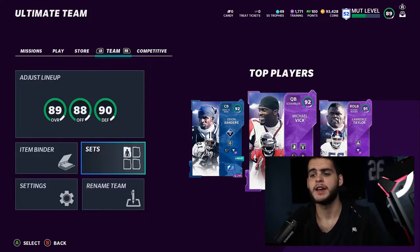Before we get into the video, make sure to go down below, hit that subscribe button, turn on that notification bell, and give this video a big thumbs up. If you haven't already, head over to Muck Coin Bank and use code poodle at checkout for five percent off your order.